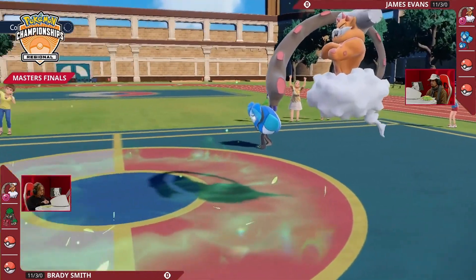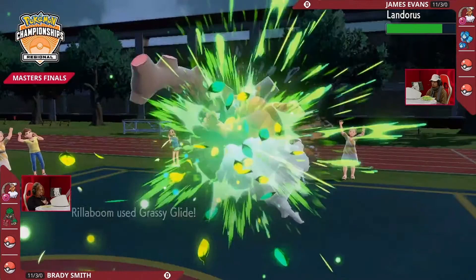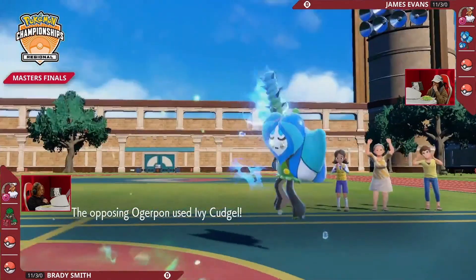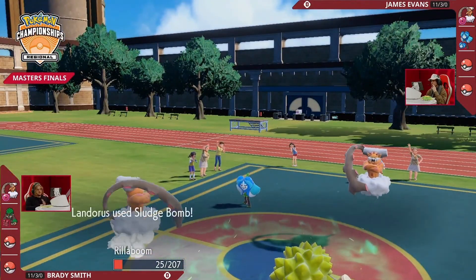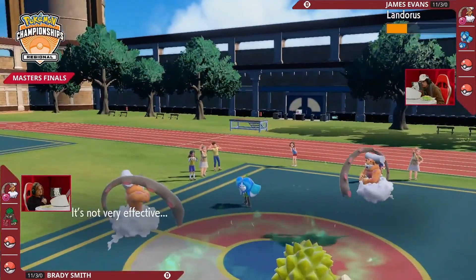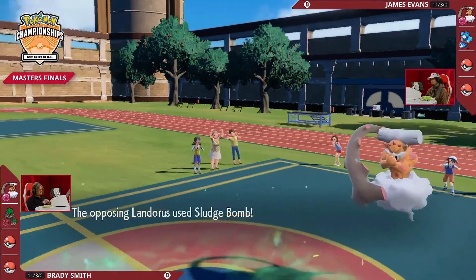James has offensive pressure with that Ogerpon being able to fire off a powerful Ivy Cudgel. First it's going to be Grassy Glide into Landorus, dealing some damage. Ivy Cudgel hits into Rillaboom — not very effective — and Rillaboom sticks around. Sludge Bomb now into Landorus to deal additional damage, hiding back behind its Substitute, but still one more attack coming into Rillaboom again.